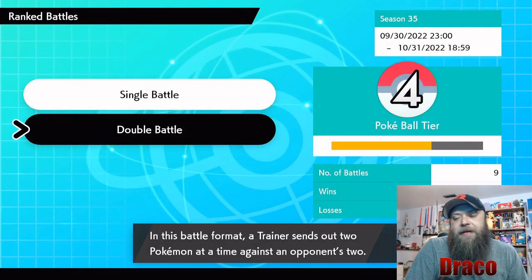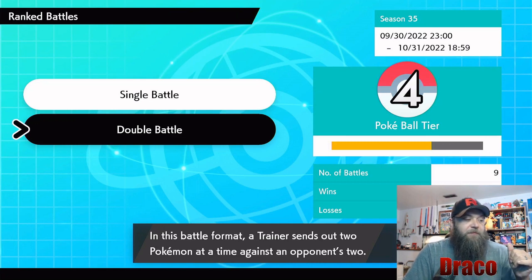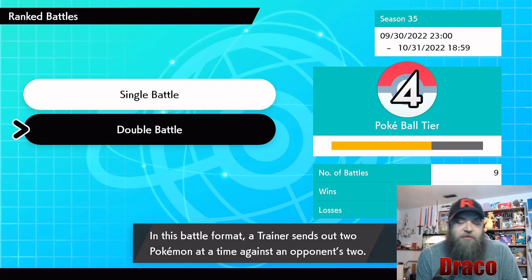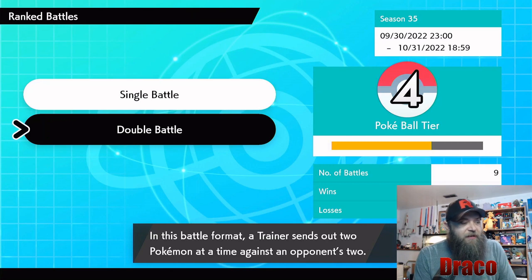What's up YouTube, welcome back to the channel and welcome back to another episode of Draco's Journey to Master Ball, where you use rental teams or teams that I've created to reach the Master Ball tier. As always, I'm Draco and we are back at it today making our climb. We're Pokeball tier four, so we've made it out of beginner tier.